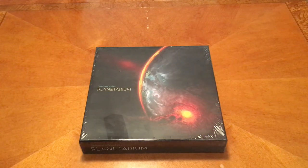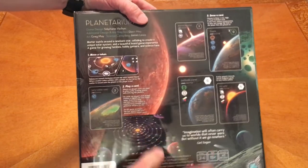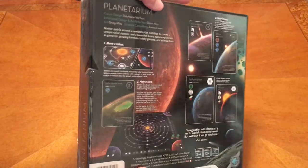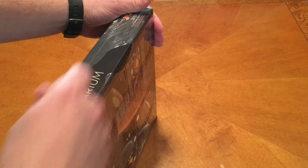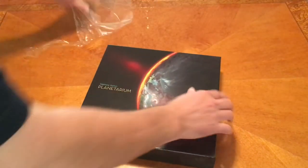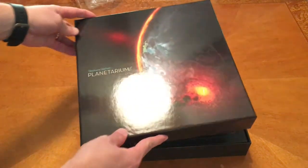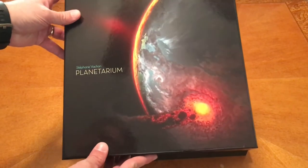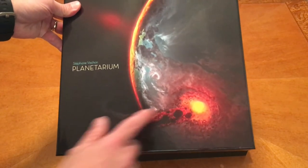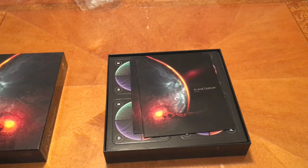I was fortunate at Gen Con to actually get a demo of this game from the game's designer. Here's the back of the box. The artwork on the cards is really super cool. Even the artwork on the front of the box is really neat — it looks like a big old asteroid or meteor hitting the planet there, which I guess goes along with the theme.